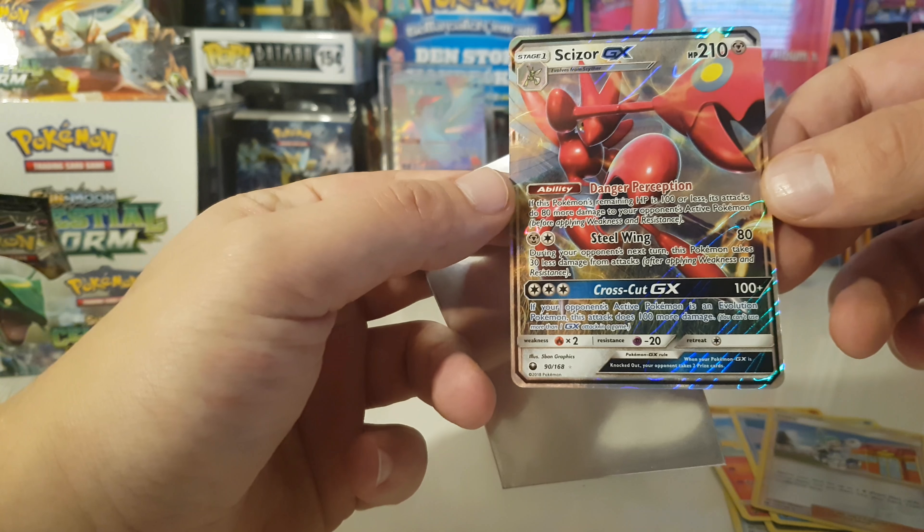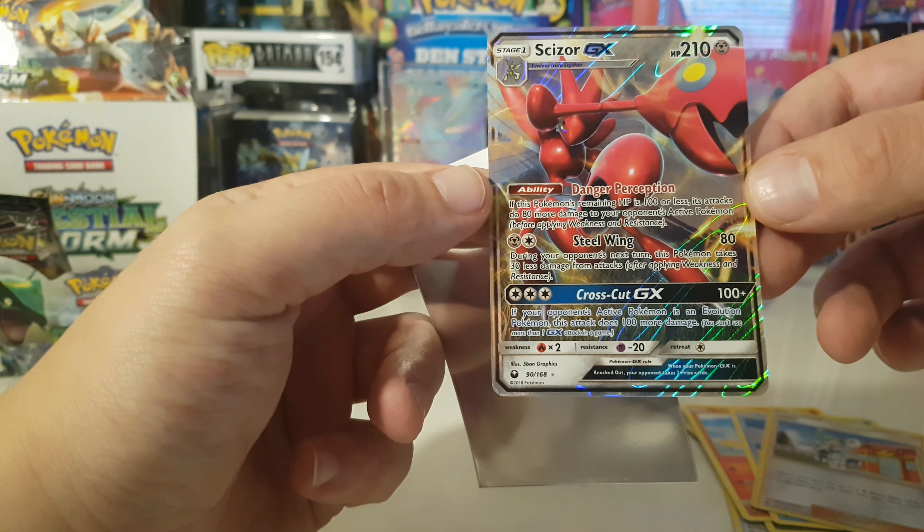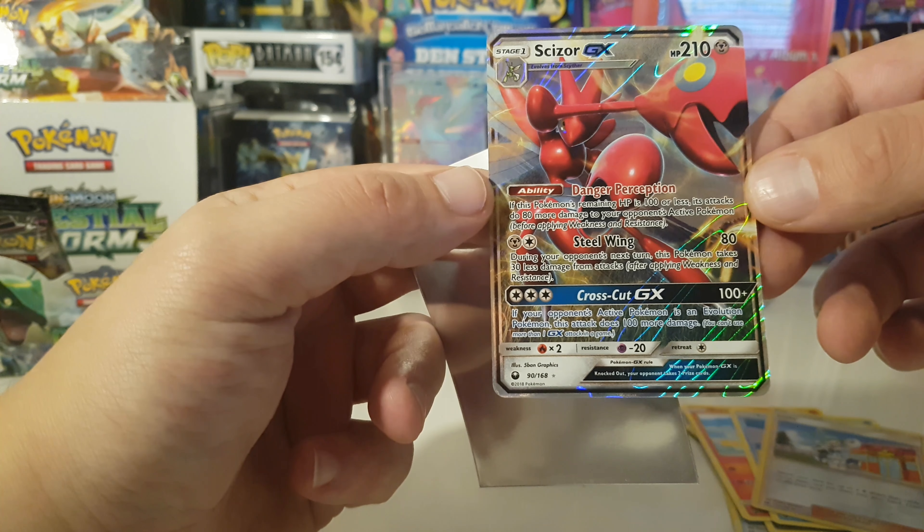What's up guys, welcome back to a second to last Celestial Storm boost box opening. We only got 10 packs left, so we're doing 5 this time and then 5 again last episode, like we've done so far. We're doing the Rayquaza's last, Blaziken, Jirachi, and first of all the Stakataka. The pull rates have not been great for us in this box, but we had a lot of fun opening it. At least we got almost all the commons and uncommons. Let's do this.